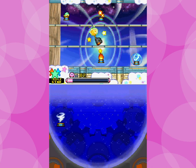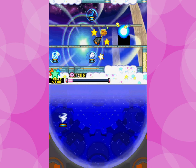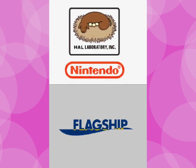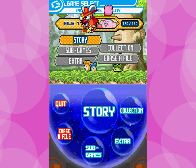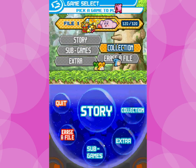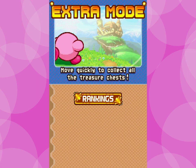Hopefully this helps you strategize. I didn't super demonstrate all the powers along the way because I was using whatever felt appropriate for each situation. Kirby's just got tons and tons of moves, so they don't all come to mind in typical play. One thing I'd like to show is the extra mode — I already reset the emulator. I move quickly to collect all the treasure chests in extra mode.